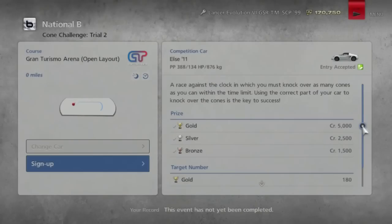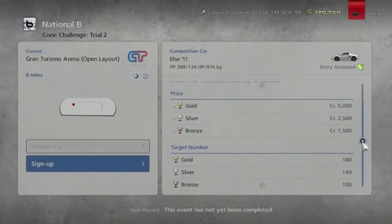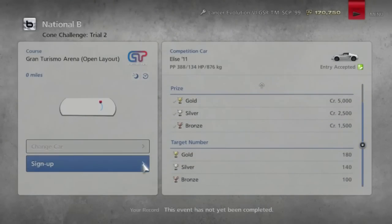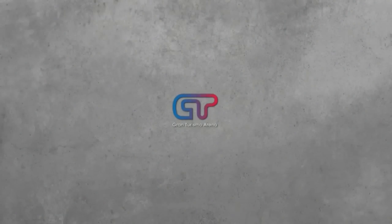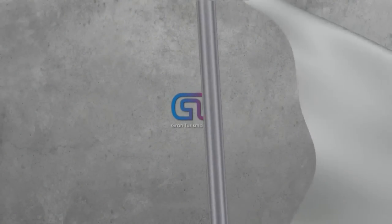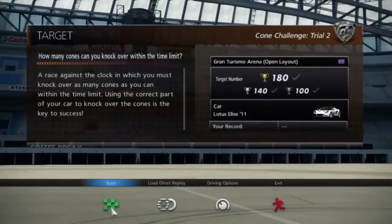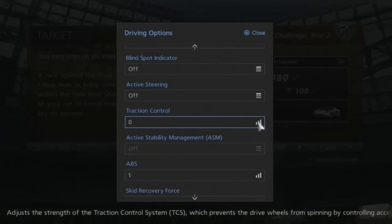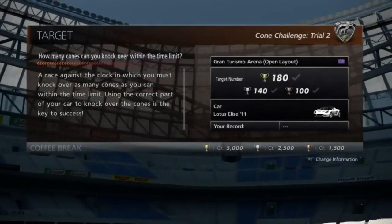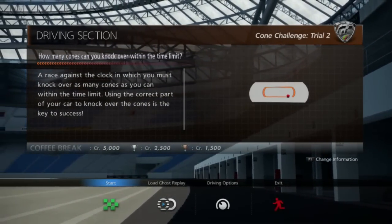This time we're in a Lotus Elise and we have to knock over a bunch of cones. We have a time limit to knock over cones this time — we have to knock over 180 cones in however much time we have. SRF is locked on, which is probably a good thing considering this is a Lotus Elise. So let's do this.